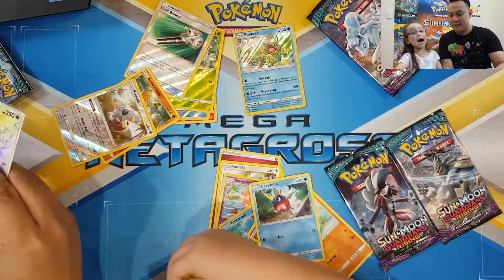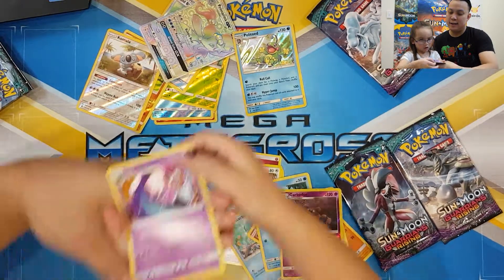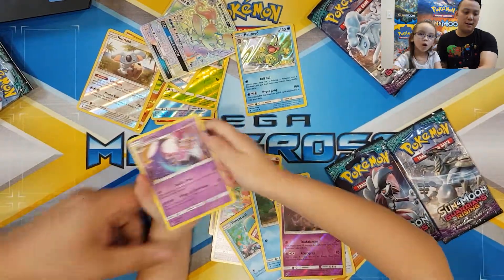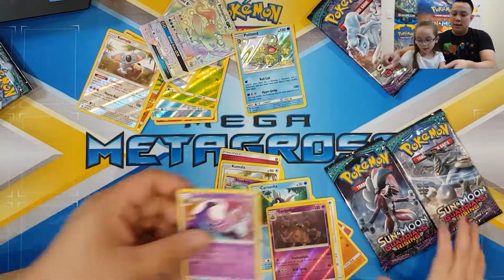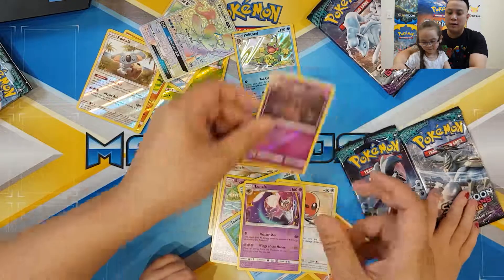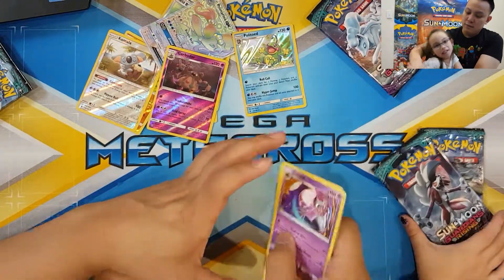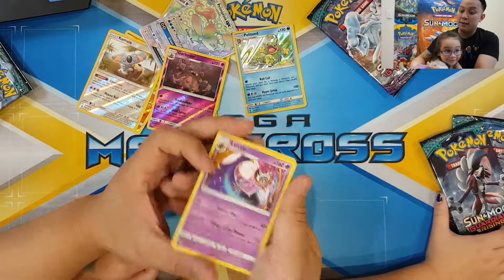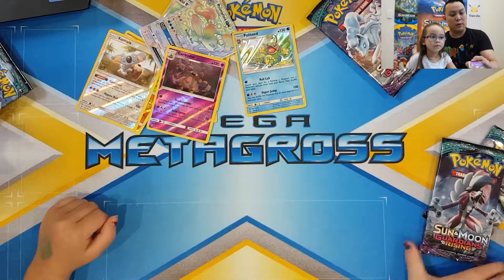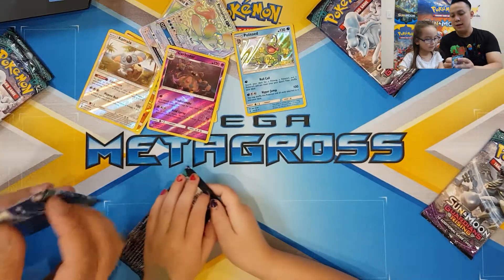Skarmory, Kabuto, and Lunala. I really, really wish that Lunala stayed a GX in this one with the new art coming from the promo - would have been really cool. I wish this was actually a holo - the holo background would have been really cool. Don't you think so?